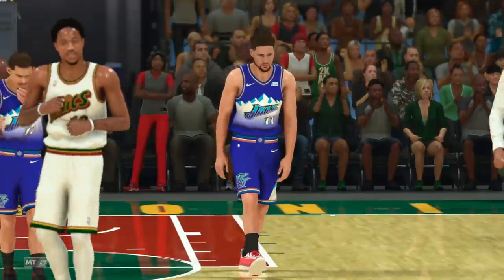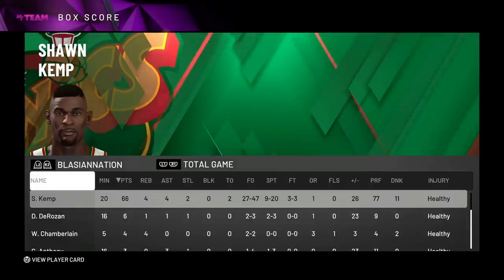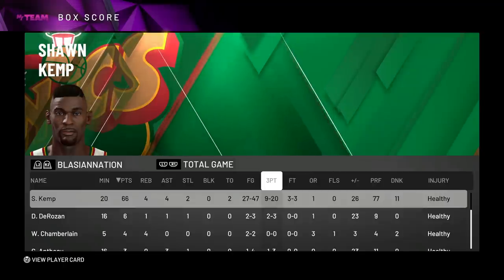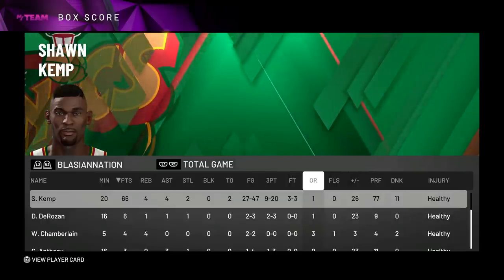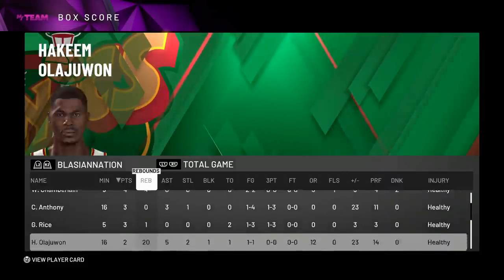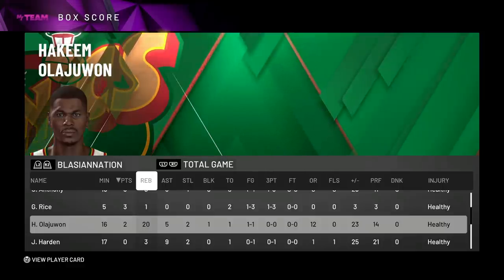Let's check out the box score and see how he did. Sean Kemp in 20 minutes: 66 points, 4 rebounds, 4 assists, 2 steals. But he did not shoot efficiently — 27 for 47 from the field for a big is terrible, and 9 for 20 from three, especially because most of those were open threes. I was really trying to figure that jumper out. For that reason, I do think Galaxy Opal Bosh is going to be the better card. Kemp is super athletic, great going down the court, insane dunks, great alley-oops, great defense. The rebounding wasn't bad — it's more the fact that Hakeem decided to go for 20 rebounds, catching literally everything. So it's not like I was getting out-rebounded; my center just wanted to grab everything instead.